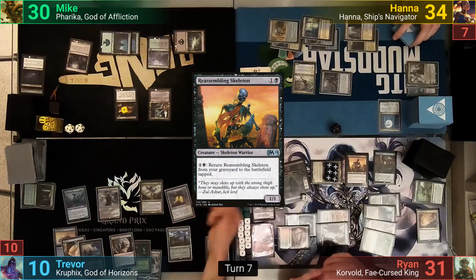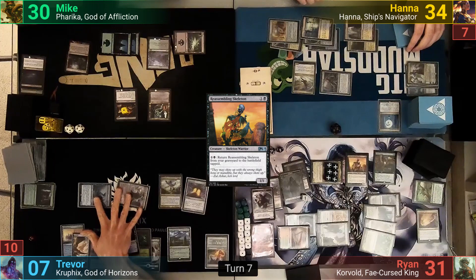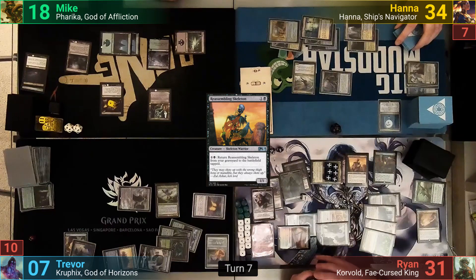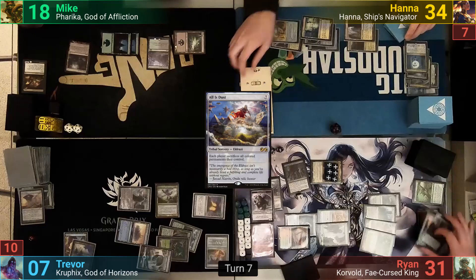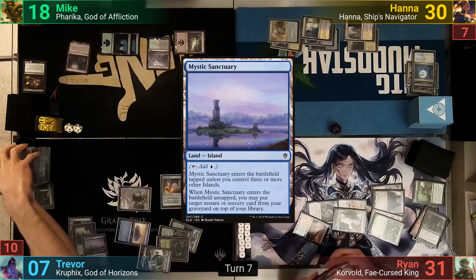Trevor untaps and loses another Mana Crypt roll. He moves to combat, swinging both his creatures at Mike. Mike blocks with the Demon but still takes 12 from Kozilek. Trevor shuffles the Cavalier back into his library with the death trigger and gets to Scry 2. In his second main phase, Trevor taps most of his mana for All Is Dust. Ryan responds by sacrificing all of his creatures to the Bombardment, drawing 4 cards and dealing damage to Harry. All colored permanents are sacrificed, and Trevor plays a Mystic Sanctuary, putting All Is Dust back on top of his library.